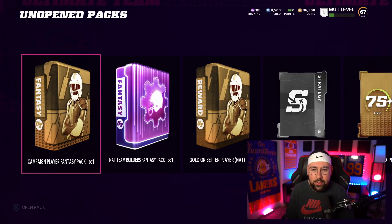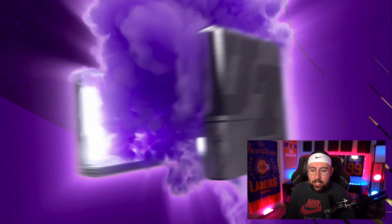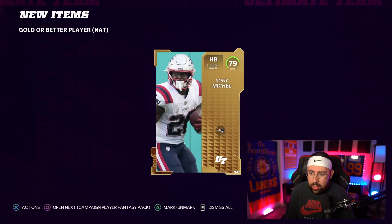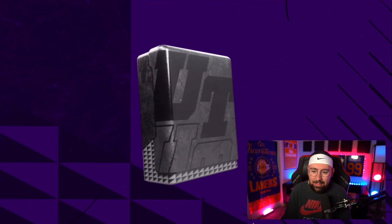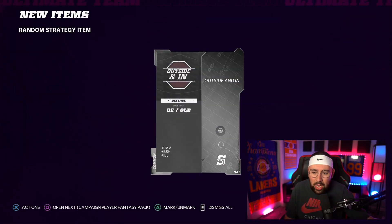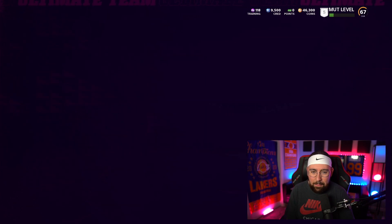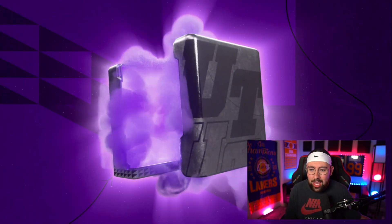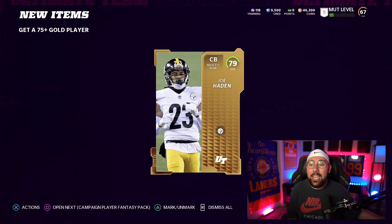We get 2,000 coins from the daily coin pack — not upset about that at all, easy quick sell. Now we have a gold or better NAT player — can we get an elite? Give me an elite. Above 70... 79 Sony Michel. Random strategy item — can it be for zone coverage? Okay, that's alright. Get a gold 75-plus player — just give me an elite. 75-79... Joe Hayden.